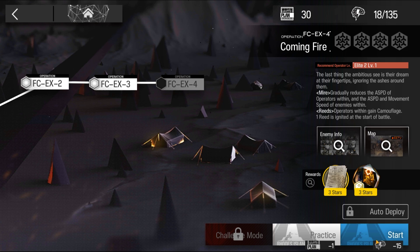Welcome to my video. This is Echo Jin, presenting the Low Stars All-Star Series. The mission for today is what the Firelight cast FCEX4 is for.